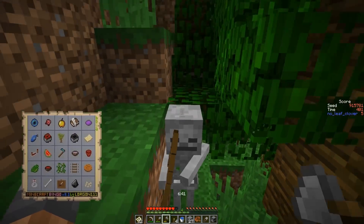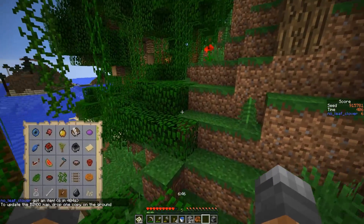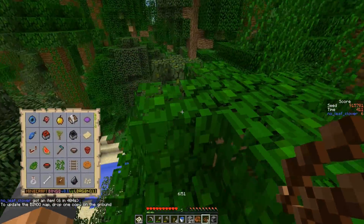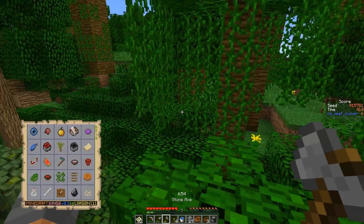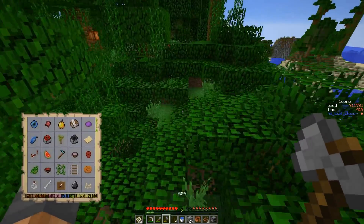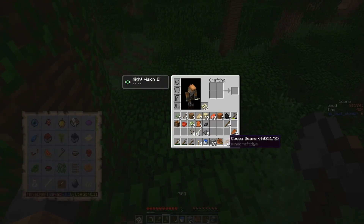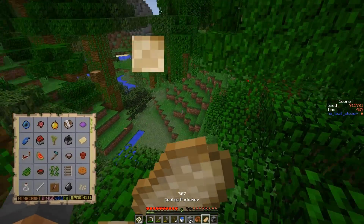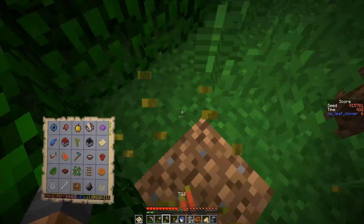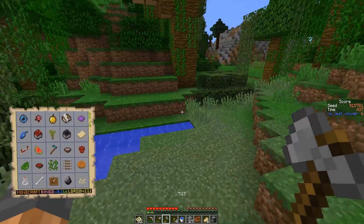The jungle items seem close enough so we're going for them. This run is going pretty well. There's a hard skeleton but I don't care for it. Then there it is — the vine! Still needs the cocoa bean — there it is. Now we just need a melon. Then we can get out of the jungle and work on mushrooms and spider drops at night. Found the melon right away — very good, impressive.